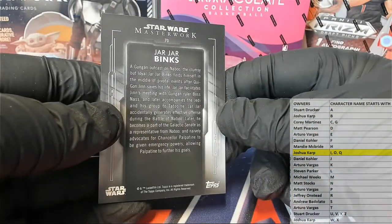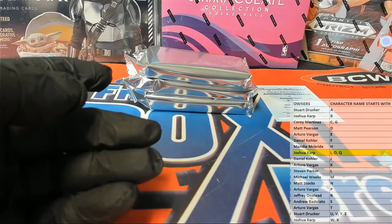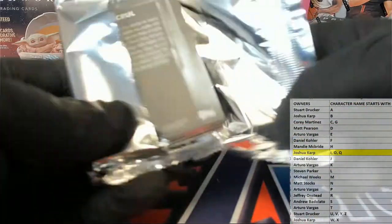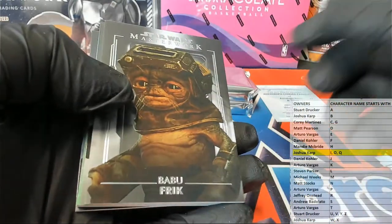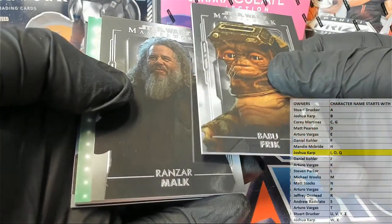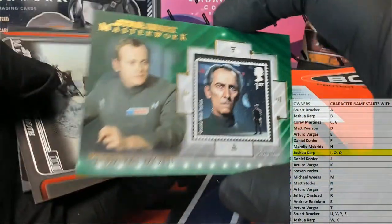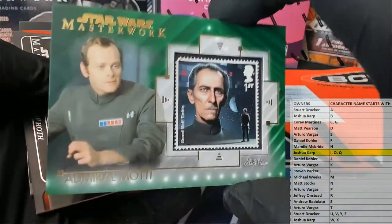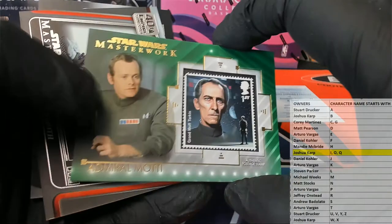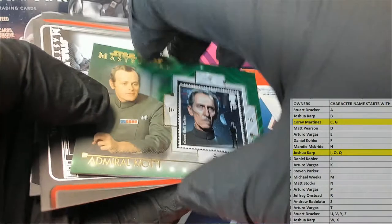Imperial - let's see here - TIE Fighter Pilot. There's Jar Jar - we pulled his auto out of the first case. Boo right there. Old Ranzer. Here's the stamp card - Admiral Monty and Grandma Park - we award this to the stamp, and that is G. Corey, alright man. Corey M, that will come to you. Grand Moff Tarkin.